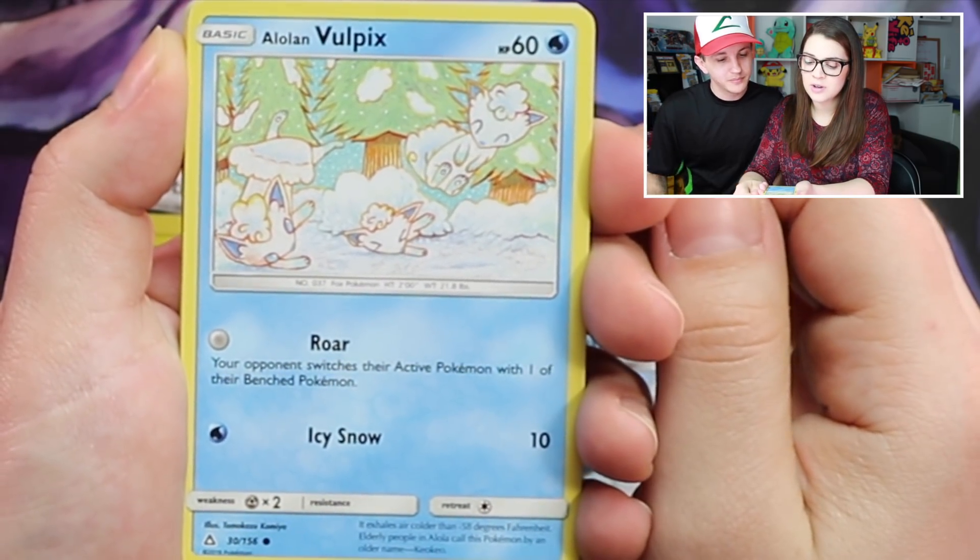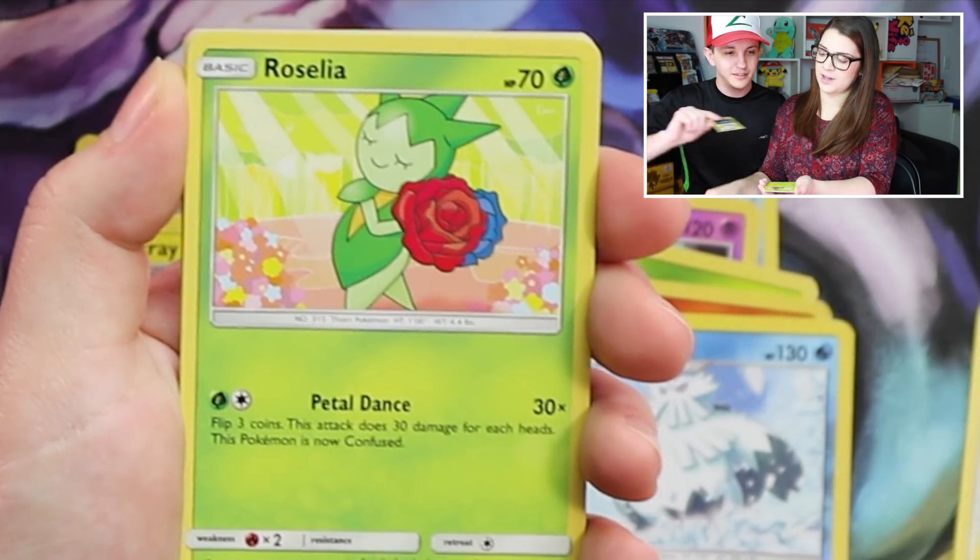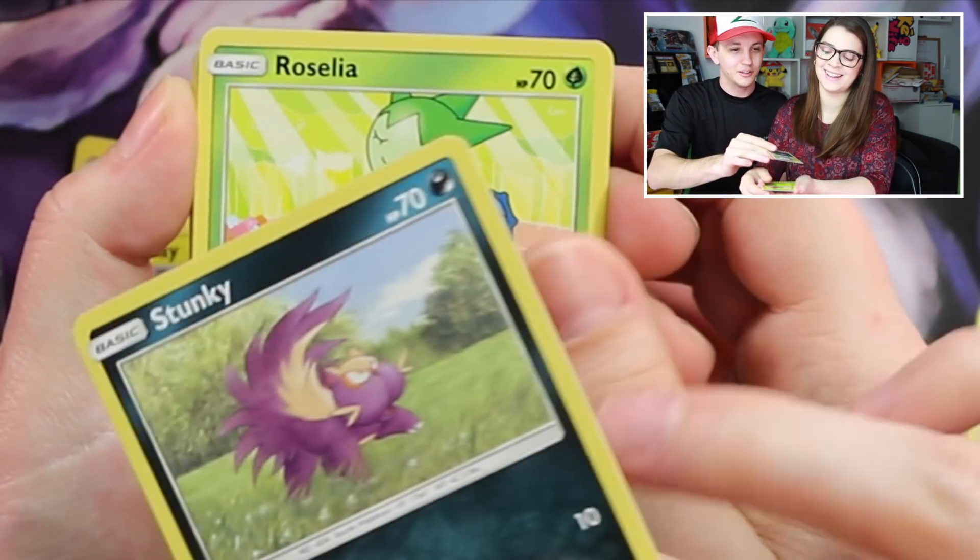Oh, look how cute it is! It's all snowy! Aww! Stunky, Yungoose! Look how cute that is! Roselia? It looks like Jessie.